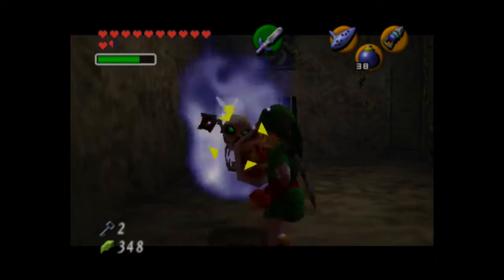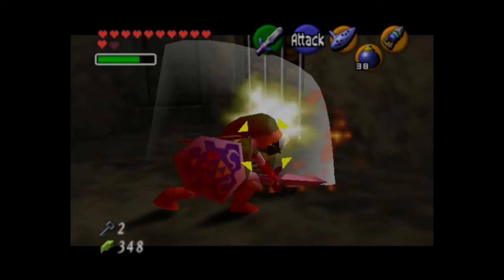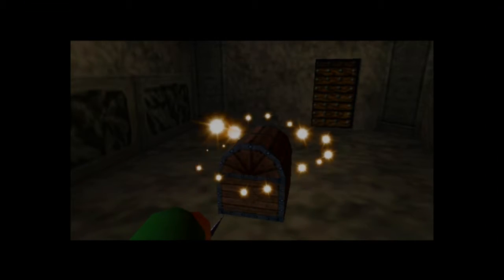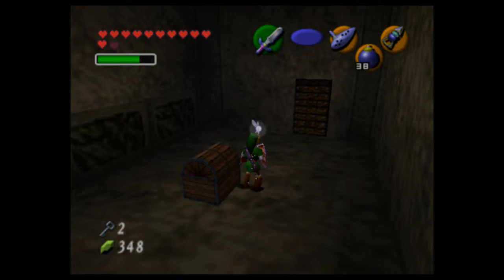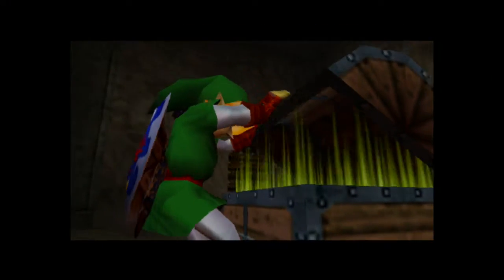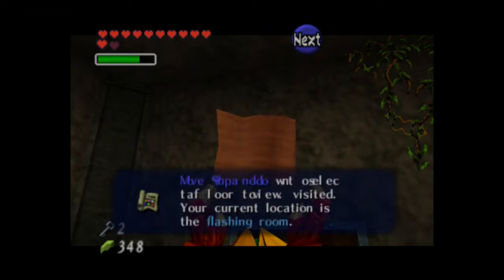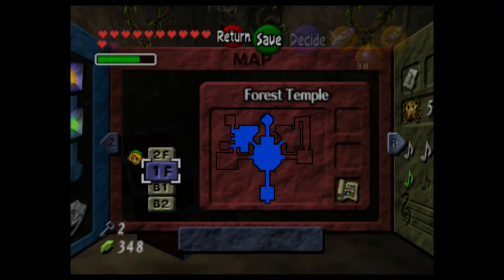Bubbles! A wiggly thing — what is this? It's a big chest. This must mean it's either the map or the compass. I'm betting on the map. I got a map! Now we can see stuff on the dungeon map. There's a lot more floors in this dungeon.